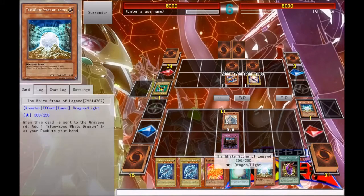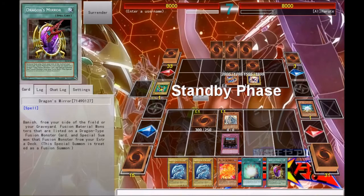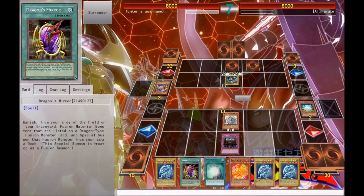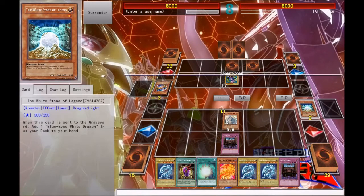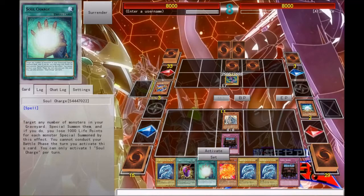We drew a Dragon's Mirror — that's not great. Not good draws right now. The Dark Magician — I'm scared, come at me. So we drew another Royal Decree, not optimal. But Soul Charge will let us make a play this turn.